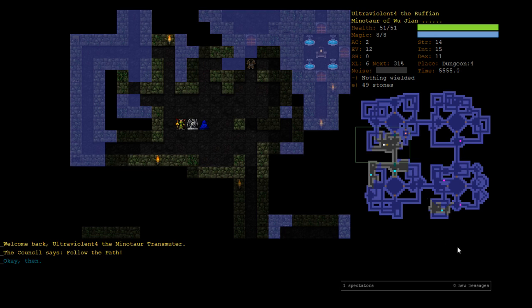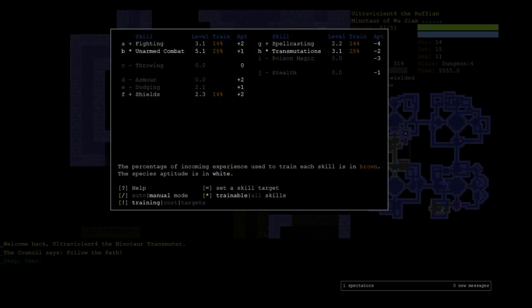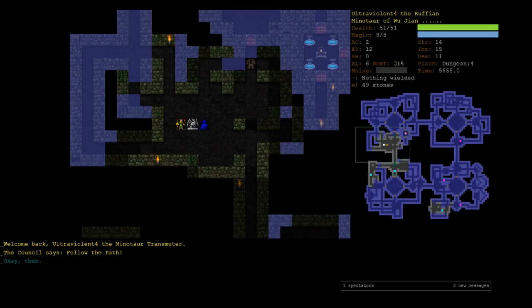Hey y'all, welcome back to part 2 of Minotaur Transmitter, here with ultra-violent 4. At the end of the last one, after getting hounded by many gnolls, we picked up Wu Jiang, who's going to be our god for this one. It's the ninja god, so we're going to play as a ninja using unarmed attacks — it seems very appropriate that if we're going to be the ninja god, we may as well perform some karate.